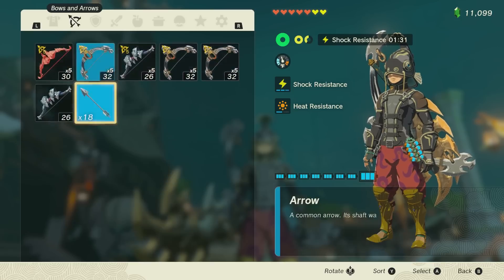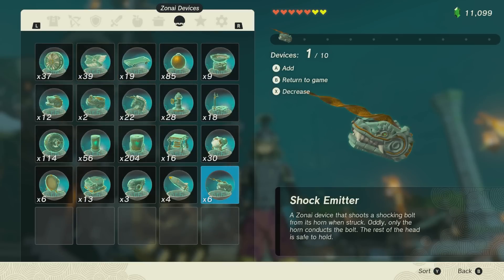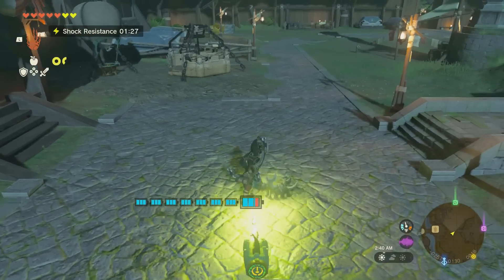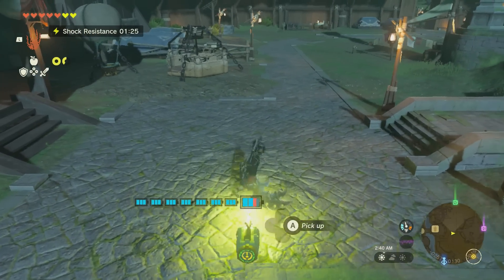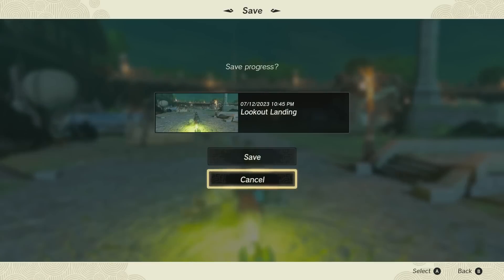What you also need to have is a shock emitter down here, and you can do this essentially anywhere. Take the shock emitter and place it — you can see I'm not getting hurt because I have that shock resistance. I'm going to go ahead and save the game.